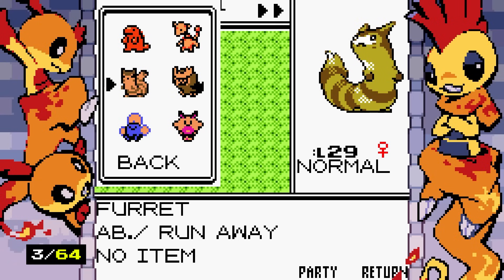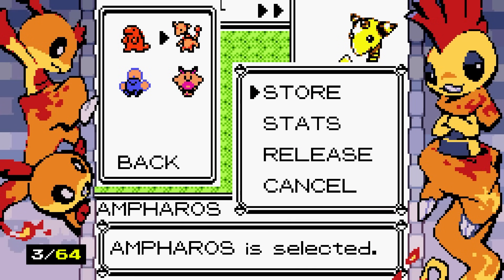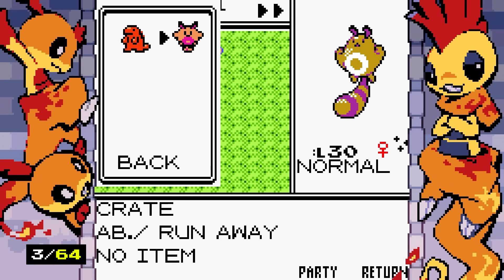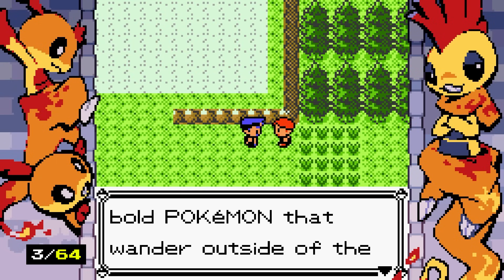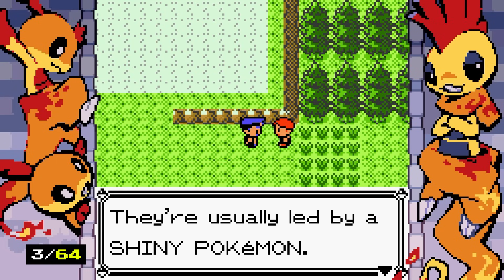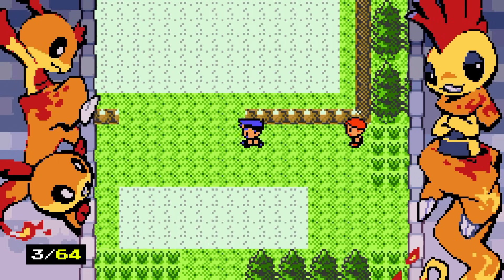Did they make the Pokedex box actually good? We release the non-shiny Pokemon since we don't need them anymore. On this island, there are bold Pokemon that wander outside of the tall grass, usually led by shiny Pokemon — they come right at you. That's pretty cool, and a little scary.